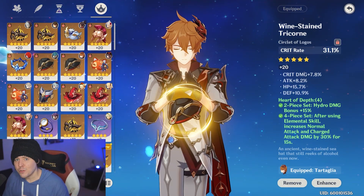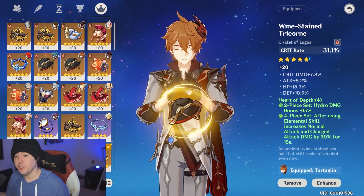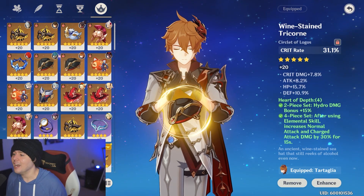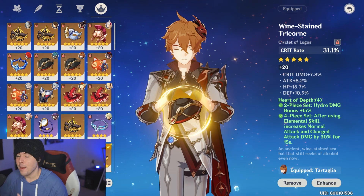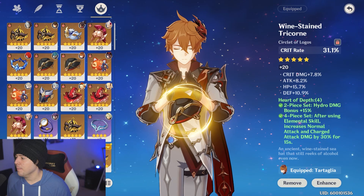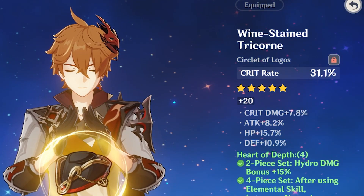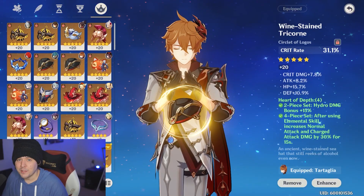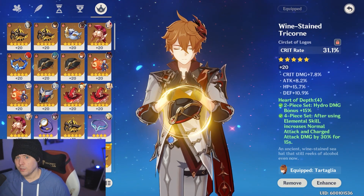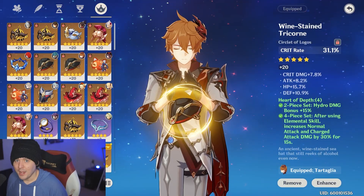For artifact substats, crit chance and crit damage are the two most important stats for any damage dealer, and Childe is no exception. Crit chance is even more impressive for him because it allows you to apply the riptide proc. A lot of players don't know how that proc works or how to take advantage of it — we'll tackle that after gear. If you have a lot of crit chance substats on your flower and feather, you might already be at 50–60% crit chance and can wear a crit damage circlet.